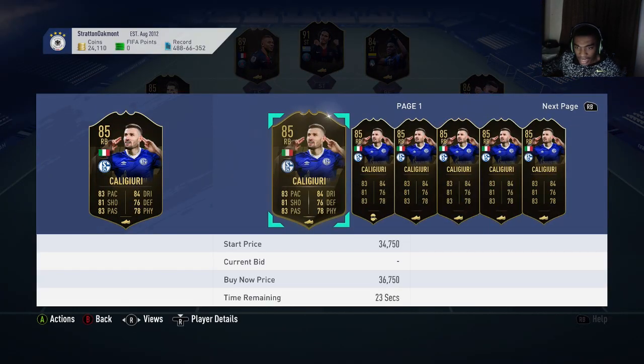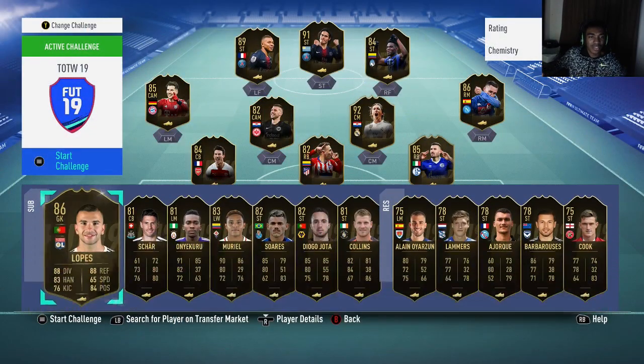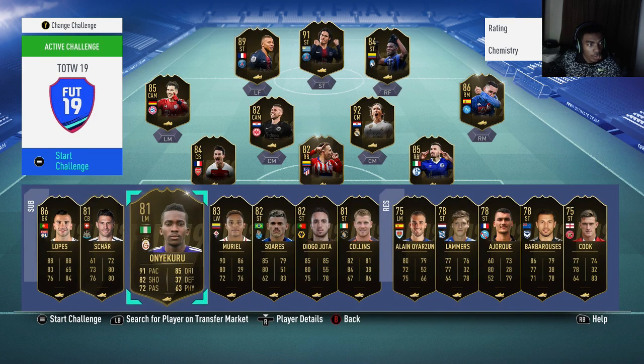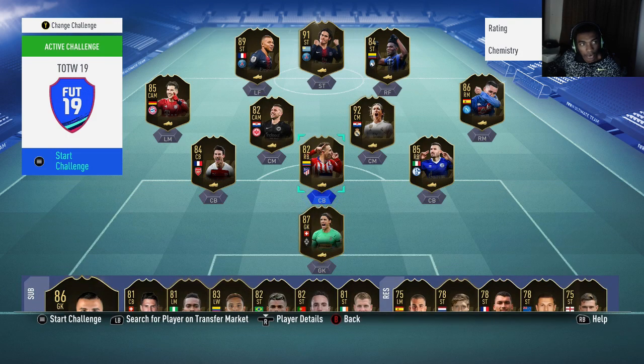Caligari is 32,000 on PS4 and 33,000 on Xbox One. That's a bit too much — I'd say not to invest in him for mass investing. So if you're going to invest in a ton of Informs, you want to invest in Jota, Sarius, Muriel, Anareu, Shar, Arius, Rubrik, and Zapata, and maybe even Kliccioni. Those are the ones you want to buy a large quantity of, stack up on, and then sell in one to two weeks to make some nice profit.